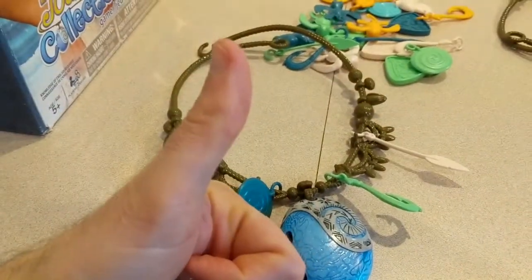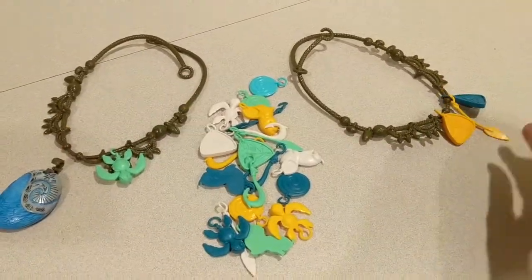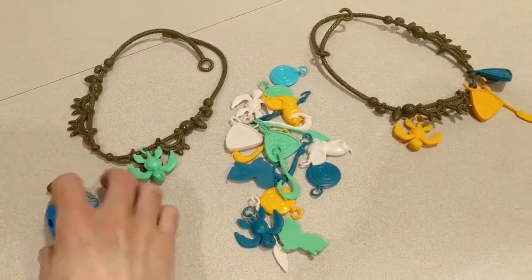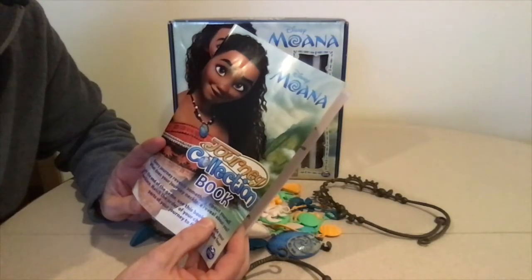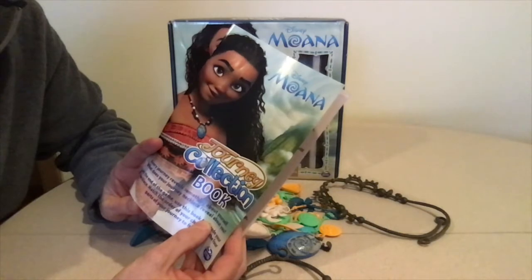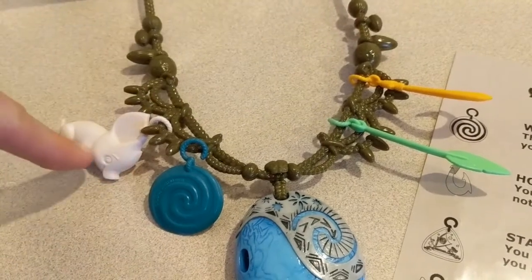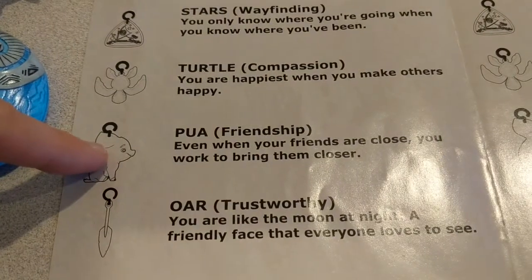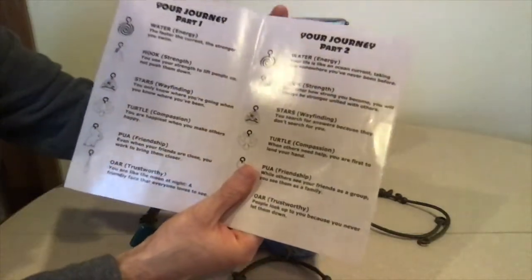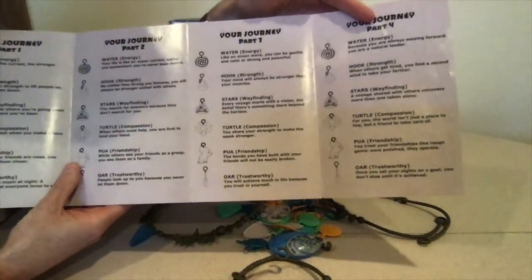The first person to get four charms and the heart of nature charm is the winner. Since charms are constantly changing hands, the game is pretty fast-paced. There is some strategy involved because you can pick which person will get the charm when you roll a give one. At the end of the game, the winner uses the charms they collected to reveal their personal journey by matching each charm on the necklace to the text in the direction booklet and reading the fortune, continuing until all four charms have revealed the personal journey.